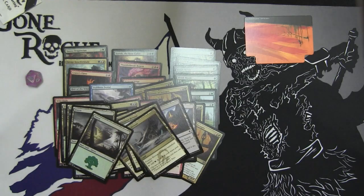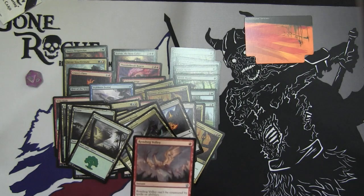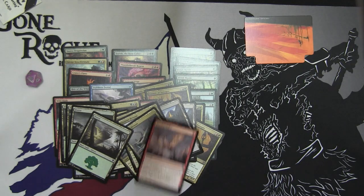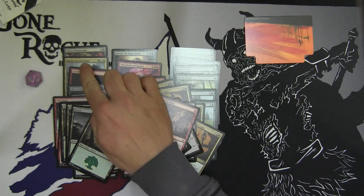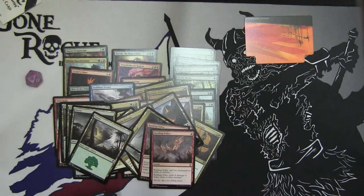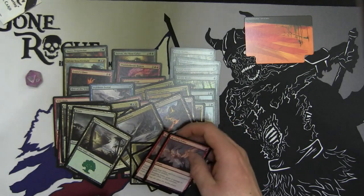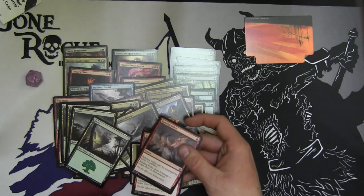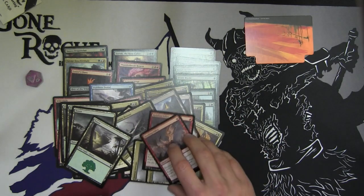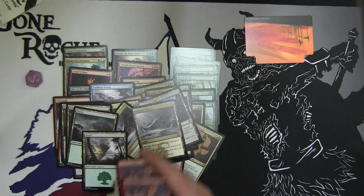Out of the sideboard, you have some weird options. Rending Volley — I don't know that it really has a place in standard right now. The only blue card you'd really want to kill is Master of Waves. I guess it could take care of opposing Savage Knuckle Blades, but in standard Rending Volley just isn't very good. It can't kill a Siege Rhino, it can only kill one Wingmate Roc. Stoke the Flames is just better right now, and I kind of wish they'd put a Stoke the Flames in this deck box.